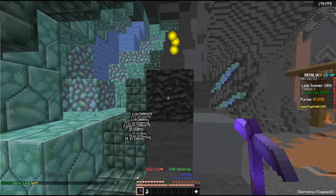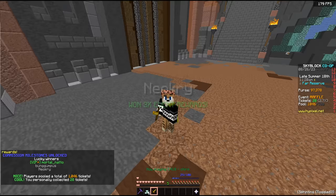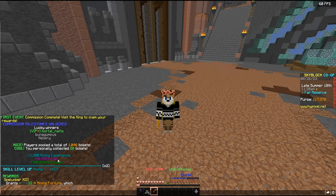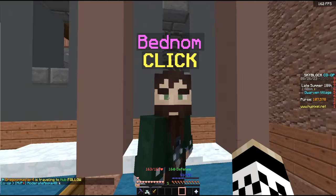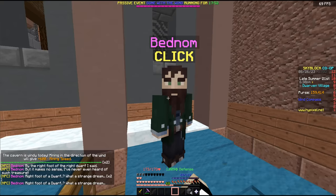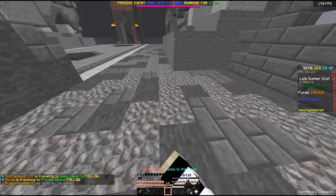Oh raffle, raffle, raffle — pain, but oh my gosh, crazy mining XP. Some great HOTM XP to start us off and initial mithril powder. There are a few more things I need to do now that we've unlocked the dwarven mines. We have to talk to Bednam a few times — after you talk to him three times we'll be able to grab a treasure. There we go.